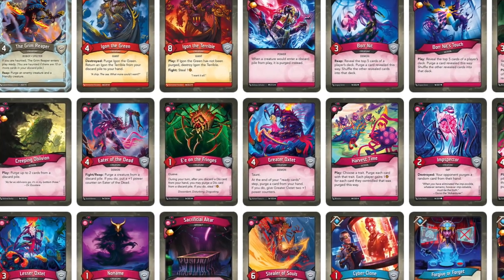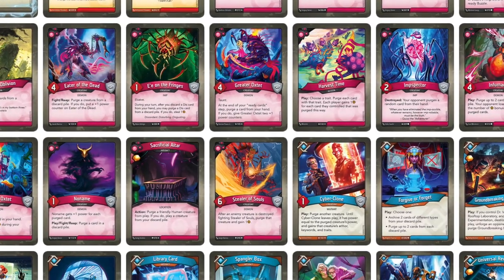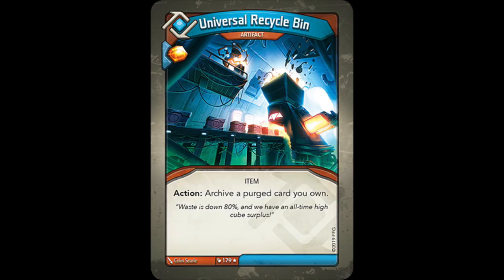Purging is a very strong mechanic in Keyforge, permanently ridding cards from players' decks and rendering those cards inaccessible for the remainder of the game. In fact, there's only one card in the entirety of Keyforge that can get purged cards back, and that's the Rare Logos Artifact Universal Recycle Bin, which archives them one at a time.